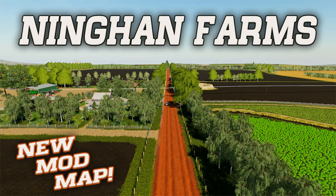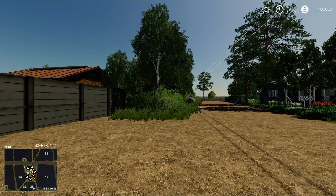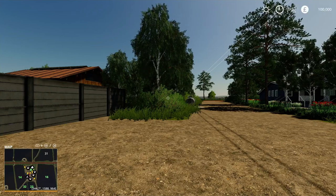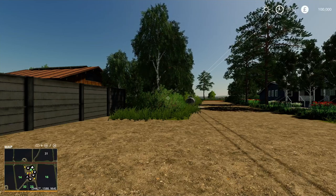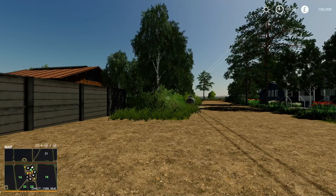Welcome to this look at a new mod map on Farming Simulator 19 with me, Mr. Searly P. This is Ningen Farms, a new mod map by Aussie Farmer. It does say on the website: Ningen Farms, located in the central Wheatbelt of Western Australia. I've tried to make it as close as I can to real life.